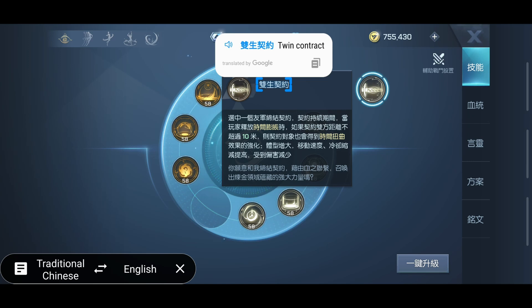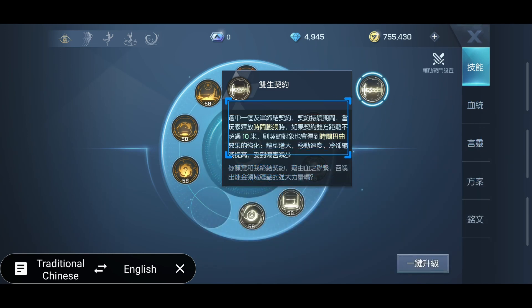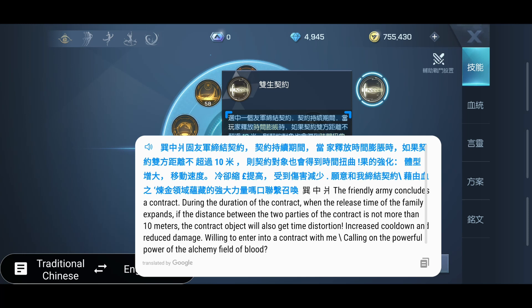And then this is the ability we talked about at the very beginning — the contract where you can bind yourself with another person. A friendly player concludes a contract, and during the contract duration, when you release Time Swell, if the distance between the two parties is not more than 10 meters, the contract partner will also get time distortion, increased cooldown reduction, and reduced damage taken. So basically you just throw that on your tank, or if somebody is getting focused, throw it on them to reduce damage taken and reduce their cooldowns. Nice.